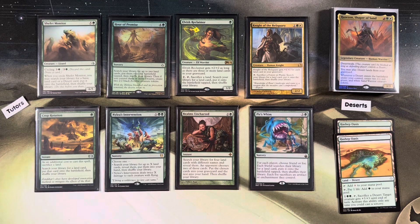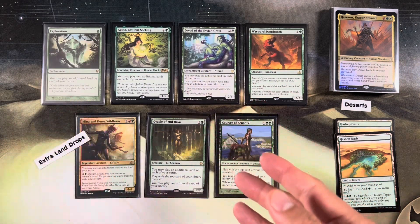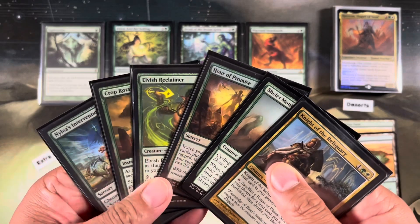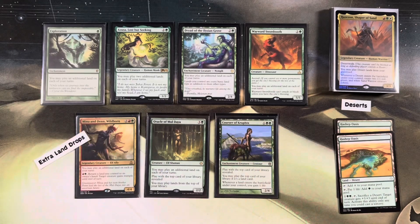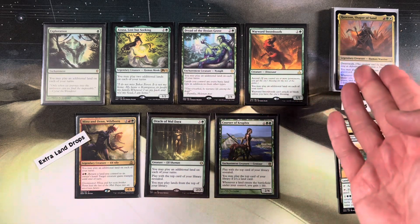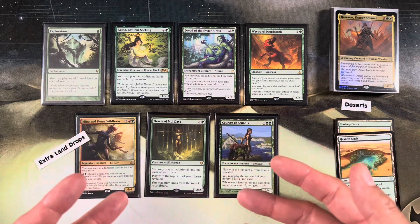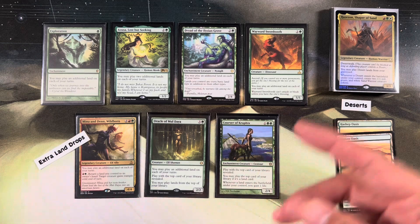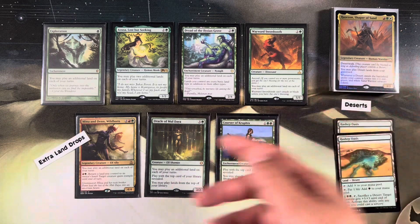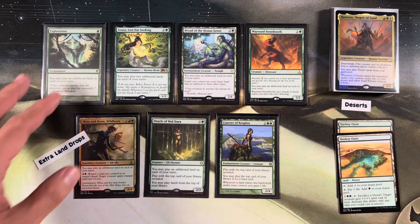Because we're finding these lands with our land tutor package, some put them into our hand like Nalia's Intervention. We want to play extra lands because Hazazon lets you play deserts from your graveyard. We'll get to how to sacrifice these deserts - some naturally sacrifice themselves, some require extra assistance, and some cycle into the graveyard to be replayed.